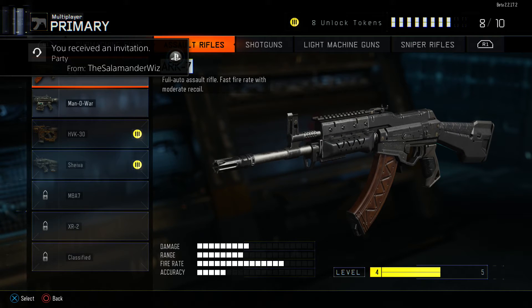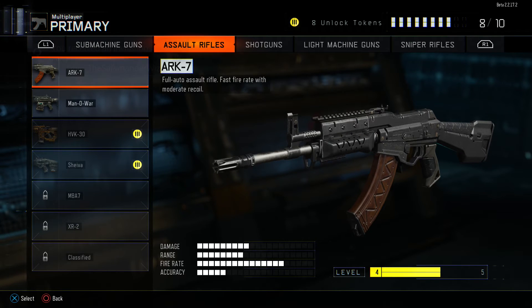Now we have the Assault Rifles. The ARK-7 — full auto assault rifle, fast fire rate with moderate recoil. Not necessarily my favorite, probably because of the recoil, but it is a good gun for the damage, range, and fire rate. It's decent, but the recoil's just a bit too much for my liking, I think for a lot of people's liking.